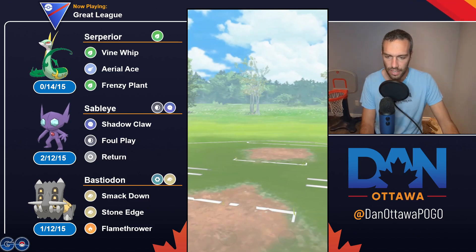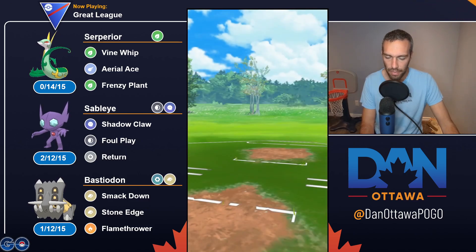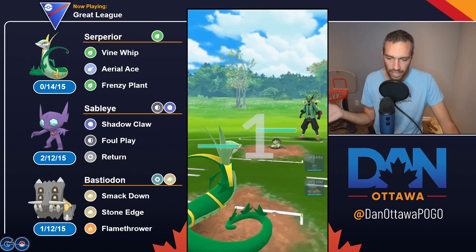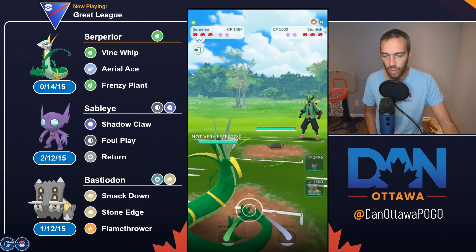The team I'm running is Superior, Sableye, Bastidon. Superior is weak to Fire and Flying; cover it with Bastidon for those weaknesses and Sableye as a safe swap. So it's a very easy team.